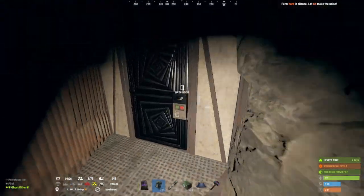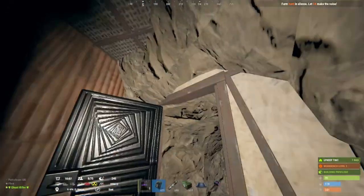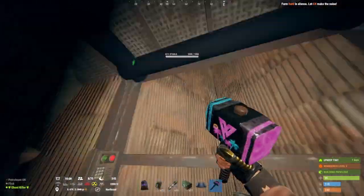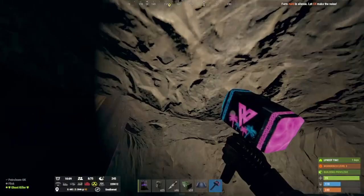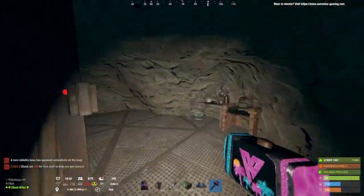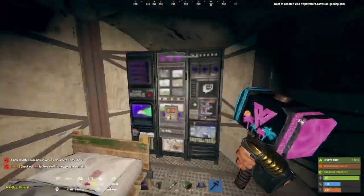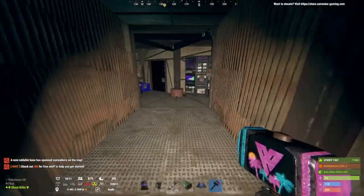Down here you've got your furnaces, your entrance and your exit if you want to go out the front of the cave. Your turret is here as well. You can put up lights and electricity lights — I might do that in a minute and show you the after design. This is just for when you want to get started, snap down a quick base, and you're not going to be on much.